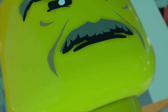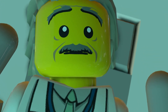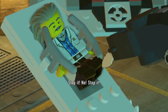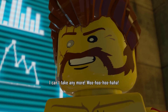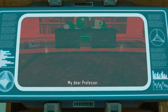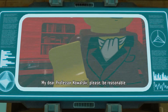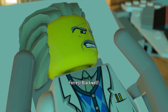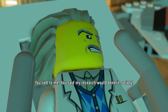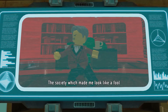Cutscene — I'll be quiet. 'I will never help you.' 'Oh really?' 'Stop it, no stop it, I can't take any more.' 'That's quite enough, Rex. My dear professor.' Forrest Blackwell! 'You lied to me — you said my research would benefit society.' 'Oh it will, just not this society — the society which spurred my gift, the society which made me look like a fool when I offered them paradise.'